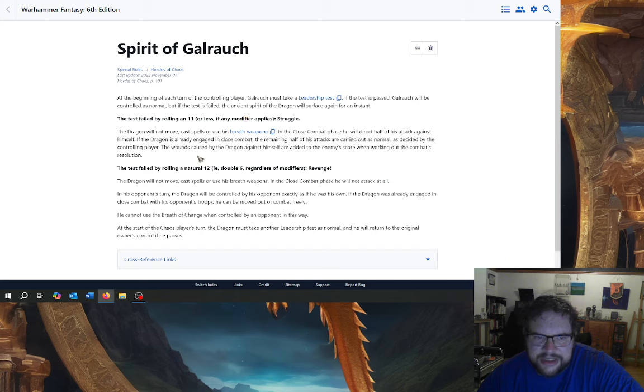Tzeentch's Will — I doubt they're going to bring that in because that would be a bit broken. Spirit of Galrauch: at the start of every turn he's got to pass a leadership test. If he passes, he's normal. It's a normal ancient dragon that was possessed by a greater daemon of Tzeentch, basically — a Lord of Change inhabiting a dragon, really. So, weird. It's a bit more complicated than that, but anyway, it's a weird kind of story.